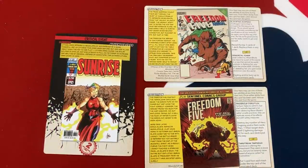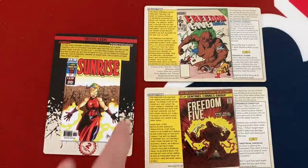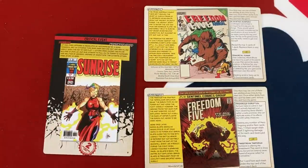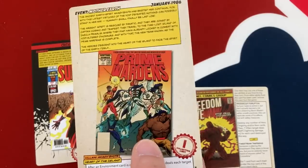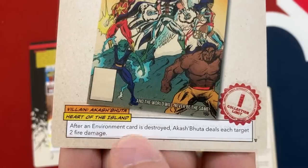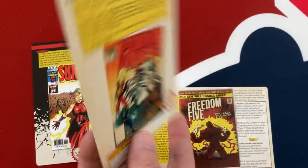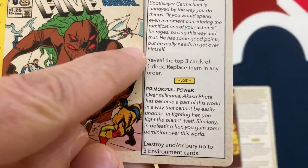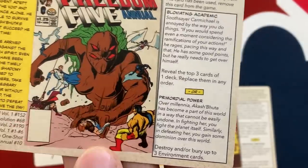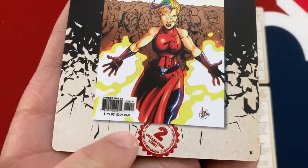Something new to this Definitive Edition are Events. You've got regular events - I've defeated two of them - and then you've got critical events. Regular events have one for each of the six bosses in the game; they basically just add an extra rule. In the one I played yesterday, Akash'Bhuta interacts with the environment differently and deals extra damage. If you defeat them you get to use this card in future events - you can discard it for one of two bonuses at any point during a hero's turn.